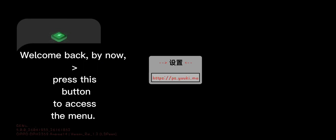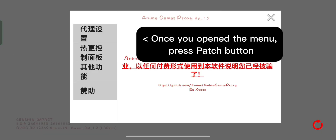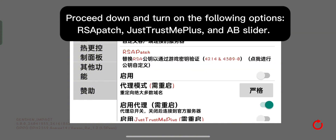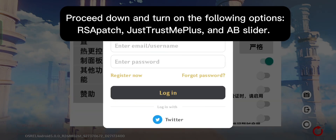Welcome back. By now, press this button to access the menu. Once you opened the menu, press patch button. Proceed down and turn on the following options: third patch and AB slider.